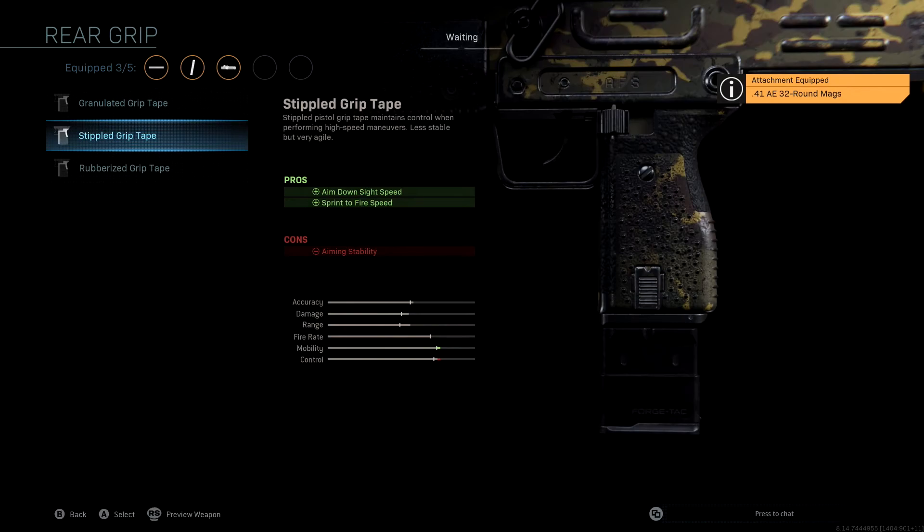The rear grip we're using is Stippled Grip Tape, another attachment to help boost our mobility so we don't drop too far with this class setup. I wanted to make sure we had really good aim down sight speed and sprint to fire speed because it is a submachine gun and we are going to be playing aggressive. Stippled Grip Tape is always a good way to go with pretty much any weapon in the game.